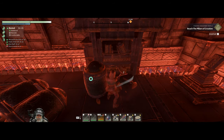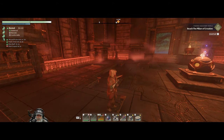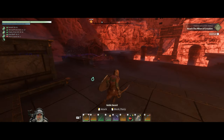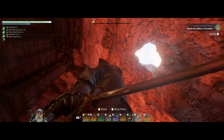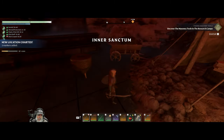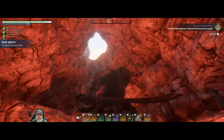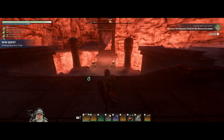Wonder if it works better to use the pick to break those containers instead of the axe. We found the inner sanctum - we have a place we can sleep here.